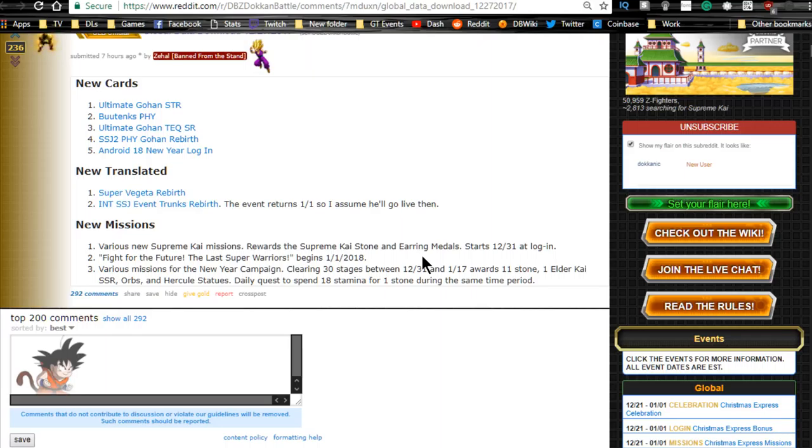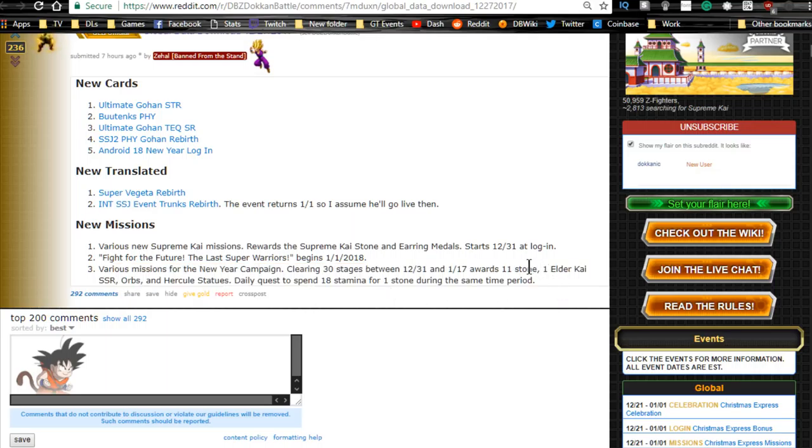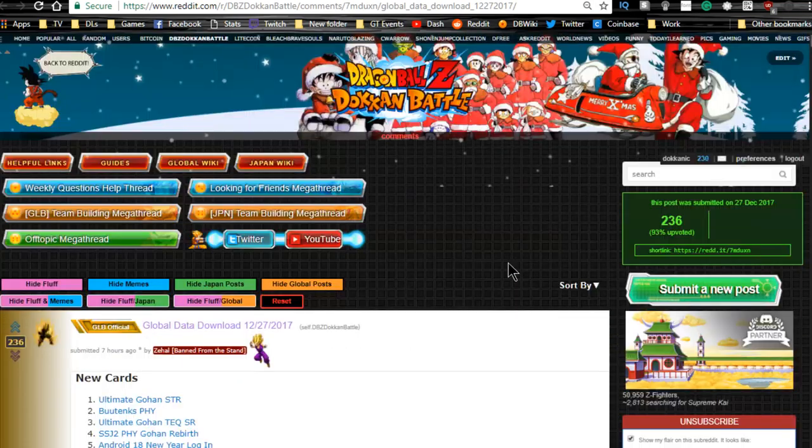I would probably recommend waiting to Dokkan awaken Vegeto until we get the event, so you can increase the super attack to 10 first. If you have the patience, wait; otherwise grind out some reverse Dokkan medals. The Fight for the Future event begins January 1st — that's the Trunks farmable event. For the New Year campaign, clearing 30 stages between December 31st and January 17th awards 11 Dragon Stones, plus a daily quest for one stone — that's 17 additional Dragon Stones.